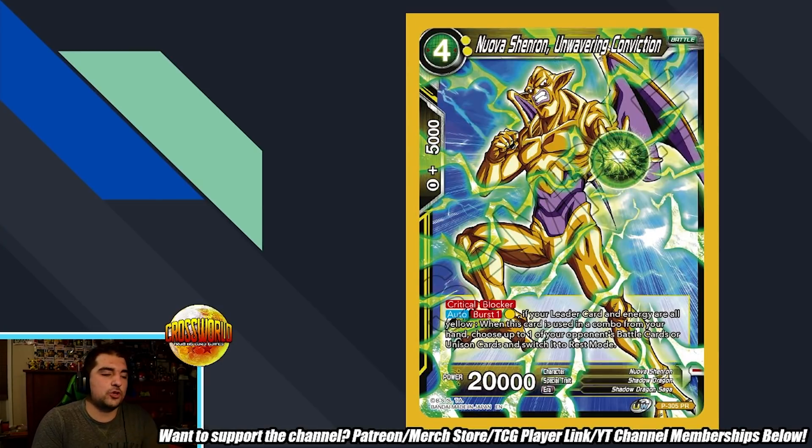Nova Shenron, Unwavering Conviction. We have a four-drop 20k for the Sin Shenron archetype, critical blocker, auto burst one. If your leader card and energy are all yellow — so keep in mind, not mono yellow, so a blue-yellow deck for instance could use this — when this card is used in combo from your hand, choose one of your opponent's battle cards or unison cards and switch it to rest mode. This is interesting. This is almost like Power of a Super Sand, which is a super rare coming out in Set 13 that pretty much does the same thing, except it draws a card and can be used for free. This just seems like a worse version of that. It's kind of neat in Sin that you could play this with your leader ulti. I don't think you could play this off of the four-drop SR Nova Shenron — I think that card has a power level restriction. The comboing effect just doesn't seem as good as Power of a Super Sand.